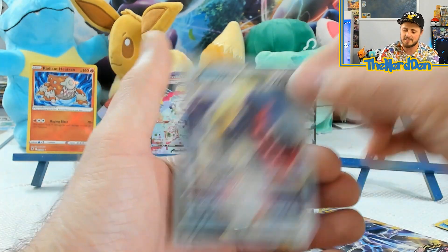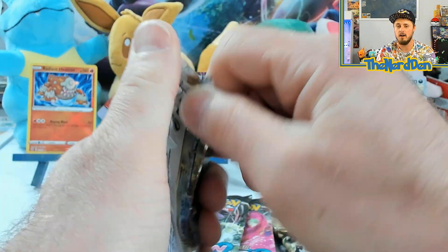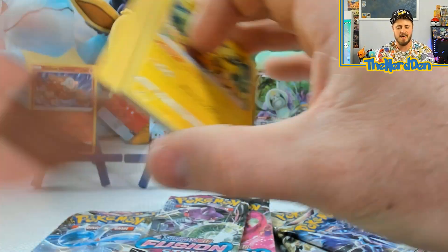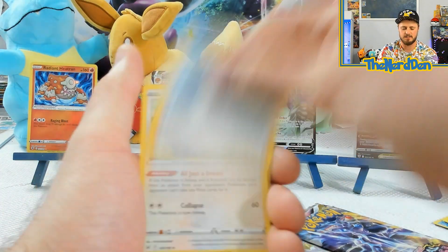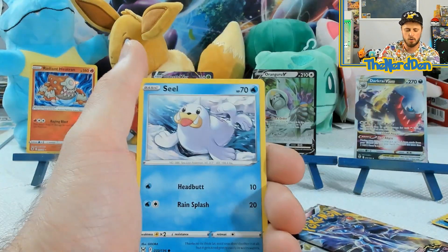We got a Dark Rai V-Star. I have not actually pulled a lot of these — I think this is only my second one ever pulling a Dark Rai V-Star. I don't know why I've pulled all the other V-Stars so many times but just not that one. It hasn't wanted to make its presence known. We got Galarian Zorua.